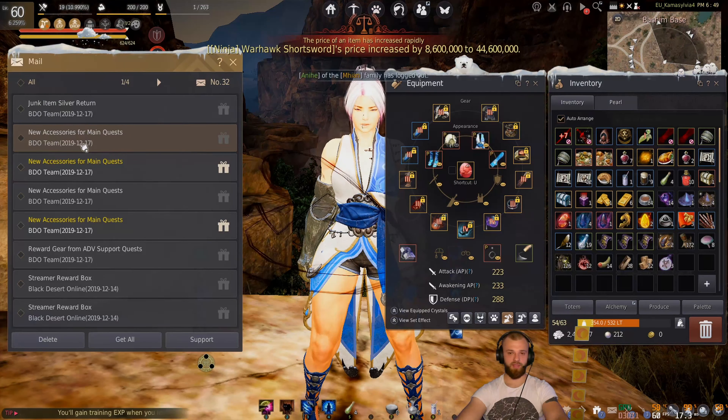These accessories are enhanceable, and as you can see, they can be enhanced up to +3. The enhancement repair materials are the Freed Magic Blackstone and Freed Magical Shard, which you get from some daily quests that are fairly easy to do. If we go to our quest log and the recurring tab, we have the 'Unsealed Magic Material' log.